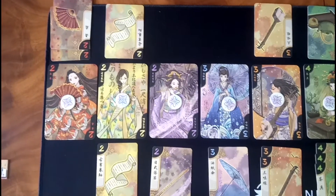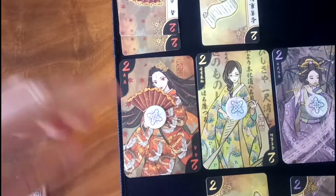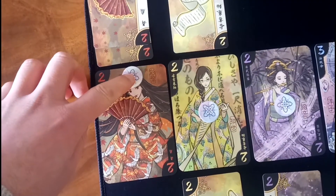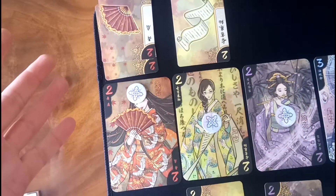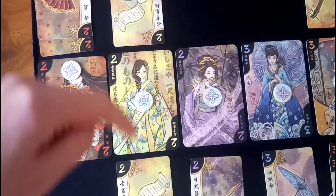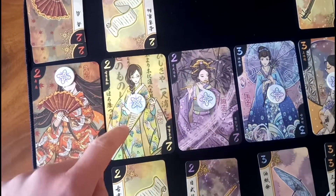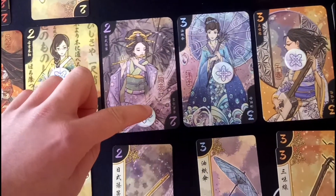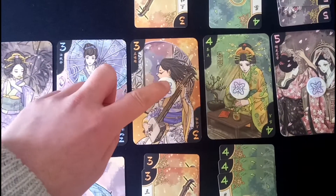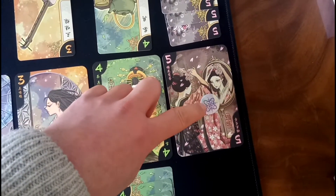Now it's time for scoring. We compare the number of cards on each side of each Geisha girl. For example, if one player has two cards and the other has zero, the favour token moves to the player with more cards, meaning they control that Geisha girl. If both sides have one card each, the token stays in the centre — nobody wins that Geisha girl's favour. We continue down the line comparing each Geisha girl in the same way.